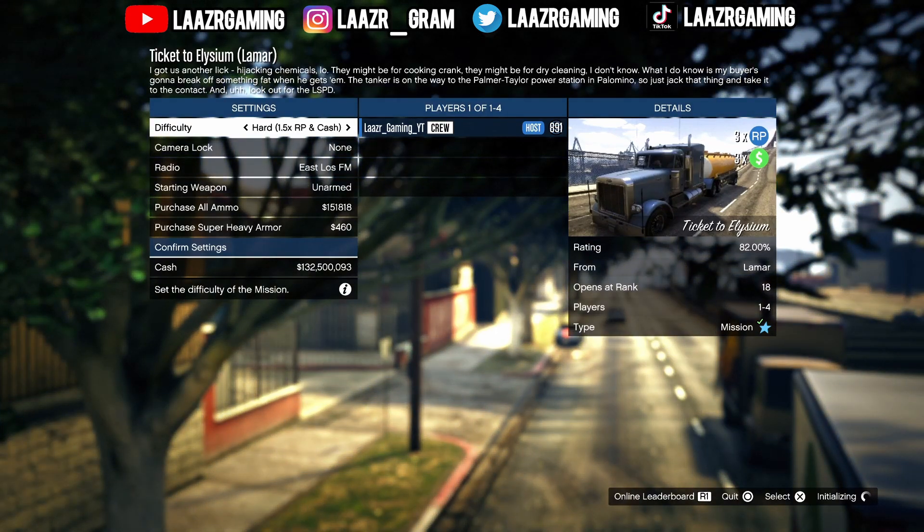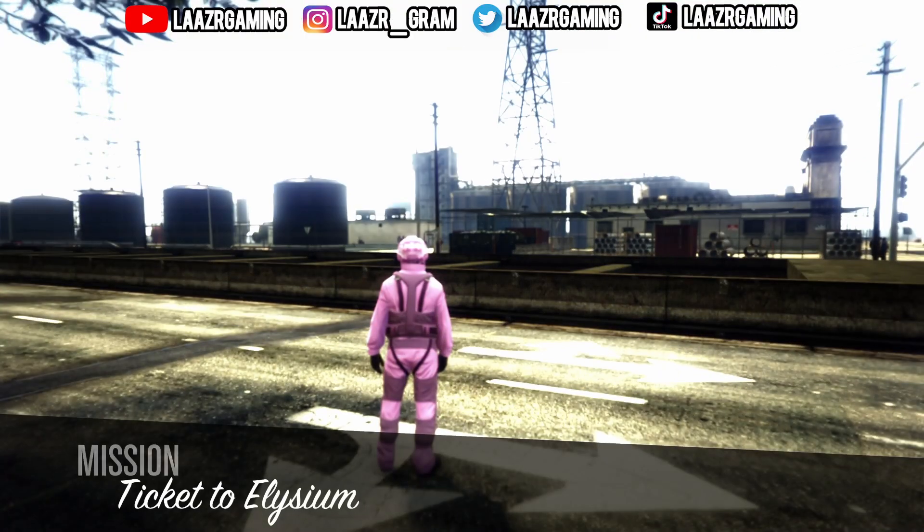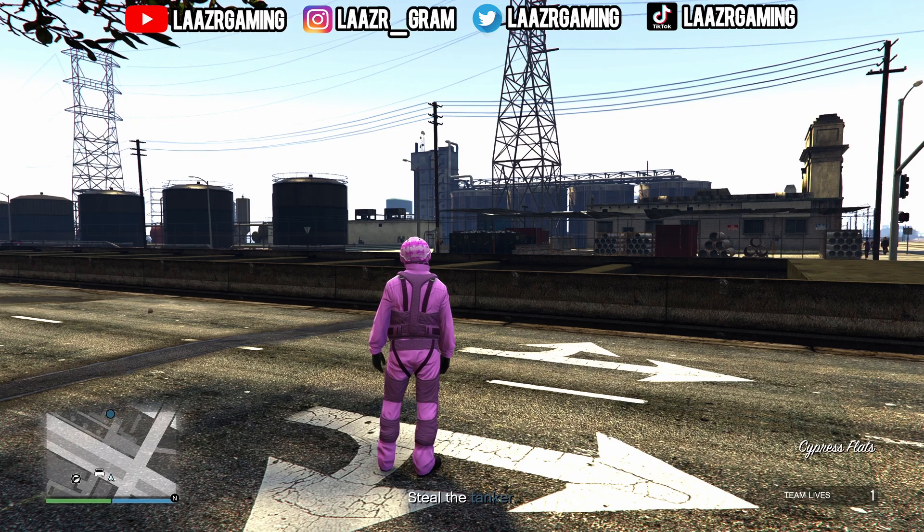The mission you want to start up is Ticket to Elysium. As you can see on screen, it opens up at rank 18. If you don't have this mission unlocked yet, feel free to join my Discord server, which I'll leave linked as a pinned comment underneath this video.